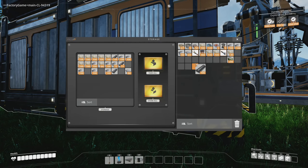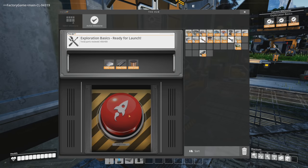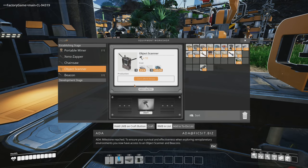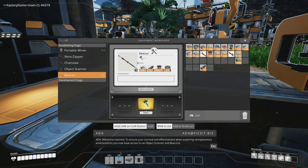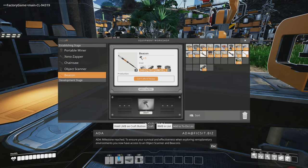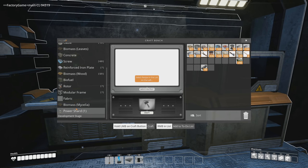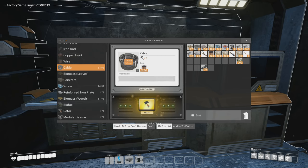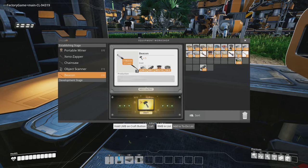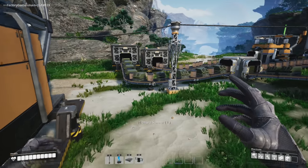First things first, we're going to go ahead and unlock the object scanner by pulling in some of these rods. We're going to come over here and build the object scanner with beacon effectiveness. We need to build the beacons. Planetary environments — we now have access to an object scanner and beacons. We're going to get another beacon as soon as we have the cables. Now we can build our object scanner.